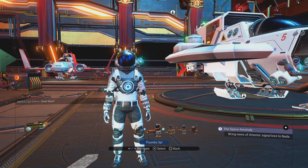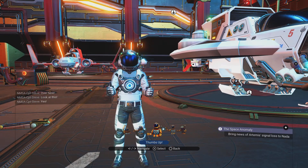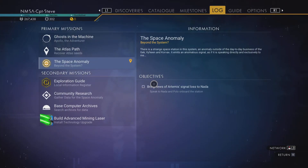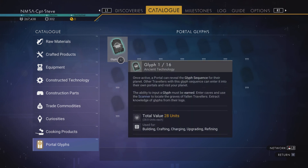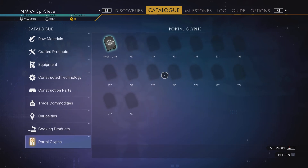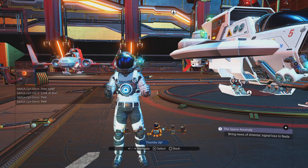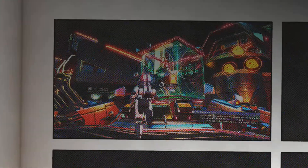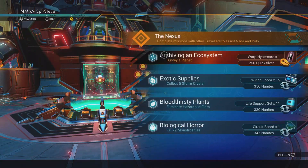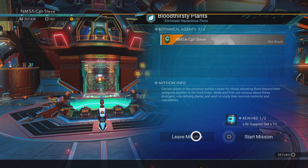Well hello there chums, it's iCaptainStevenXO and today I'm going to be bringing you guys some quick tips on how to get all of the portal glyphs. At the moment I have only got one, but by the end of this episode I'd like to have say four or so within about an hour's worth of play. This is the quickest way I know how to get them - first off you need to have the Nexus and be this far into the actual story, then grab yourself the hazardous flora mission.